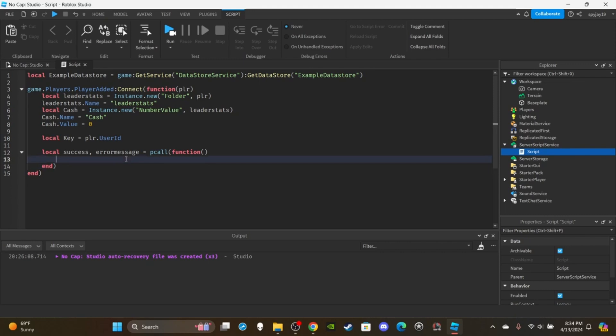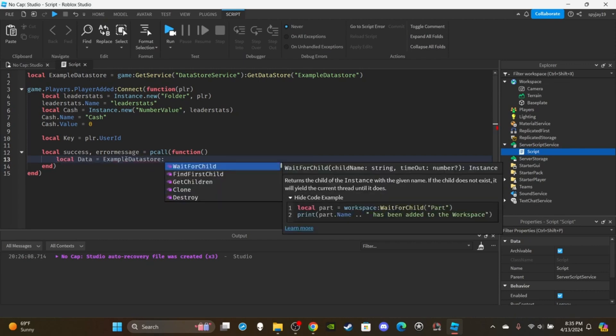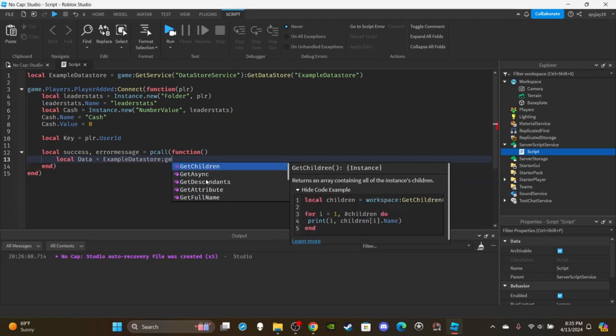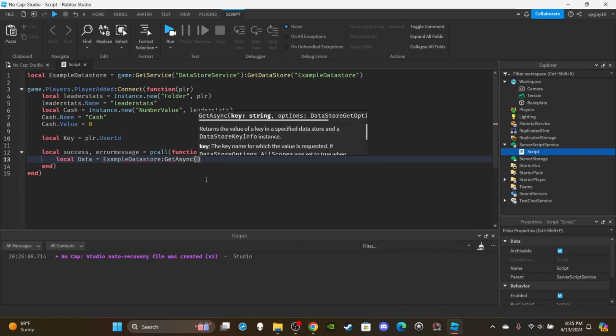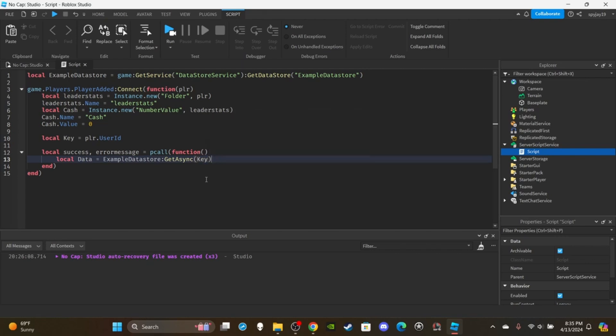Create a data variable inside the pcall: local data = exampleDataStore:GetAsync(key). GetAsync retrieves the data. Then use an if statement — 'if data then'. This means as long as it exists and is not nil, the player has data and we'll proceed. If a player is joining for the first time, there's no data, so we won't proceed.